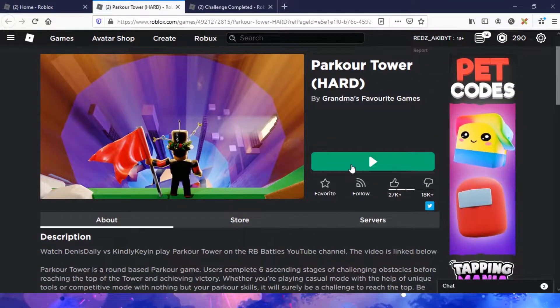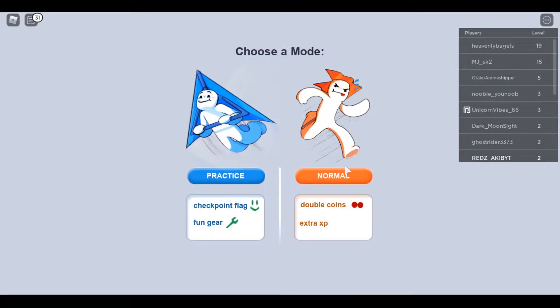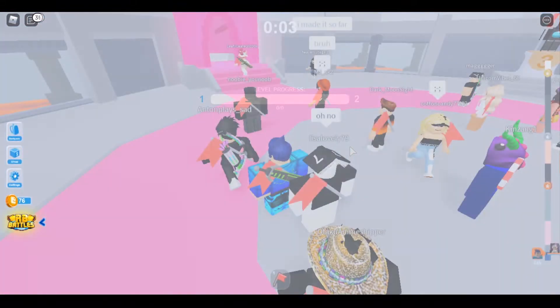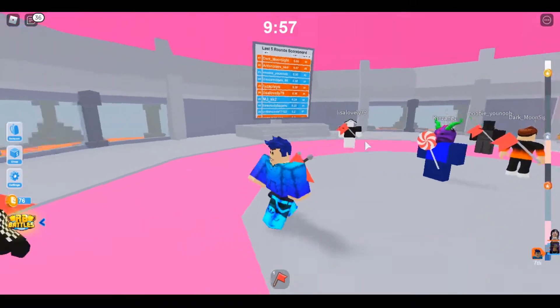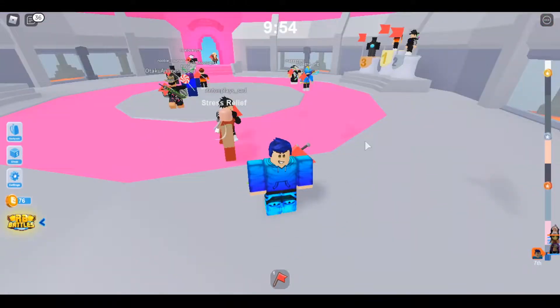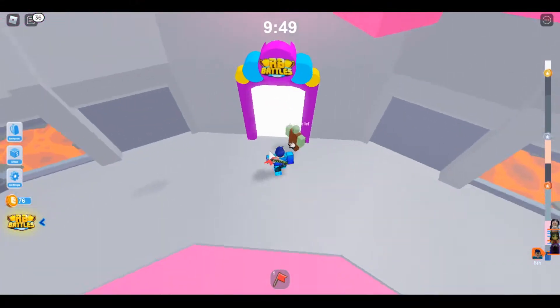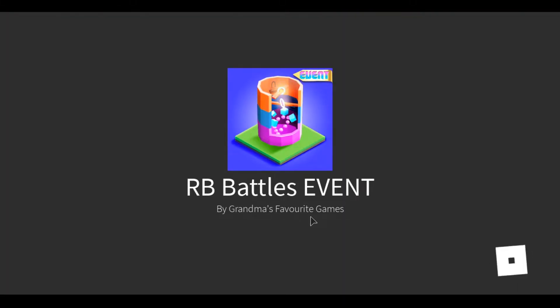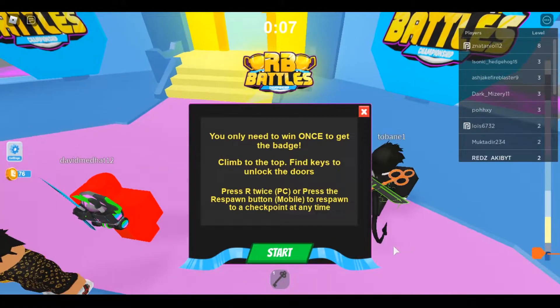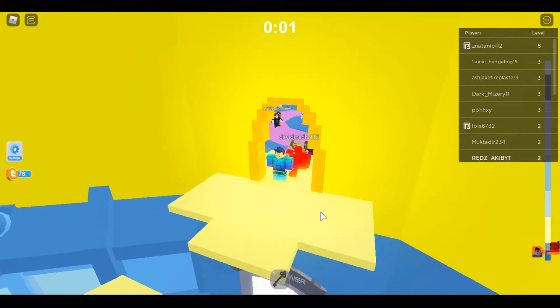This badge is in the game called Parkour Tower. You need to join a random tower first, then you will see this screen in front of you. You're gonna want to tap on Normal. You can see this door right over here — where before it said 'change servers' — just touch that and tap confirm, and it will teleport you to the RB Battles event tower.